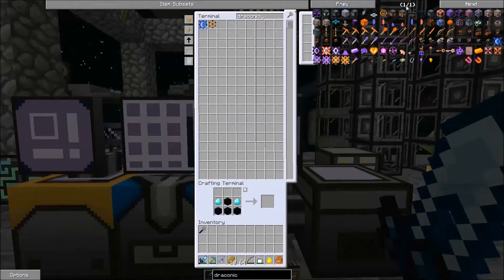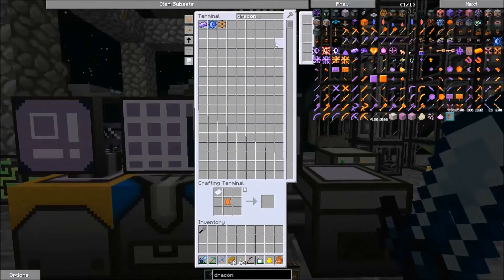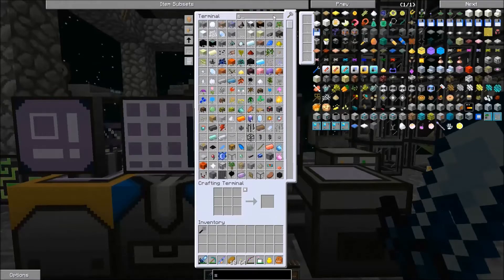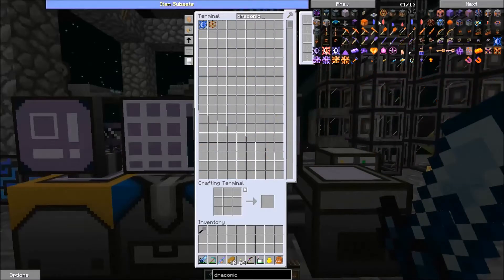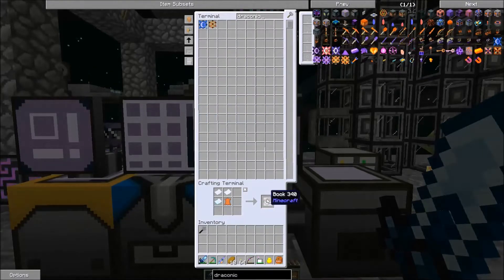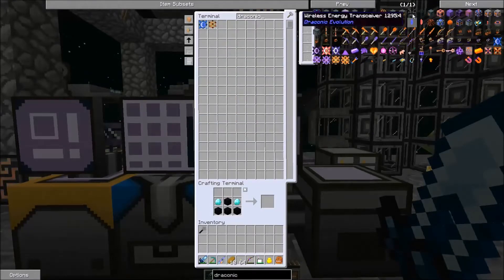I need an enchant table. Oh, we don't have a book really. I'm going to have to set up automatic sugar cane fairly soon, probably using annihilation planes. I tend to like those quite a bit. We didn't make the book. Oh my God, this is like the most pain in the ass enchantment table ever. When you get used to just having everything in there, it kind of makes it a pain when you don't have the things you need. So we got our energy infuser.